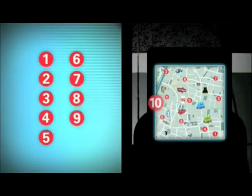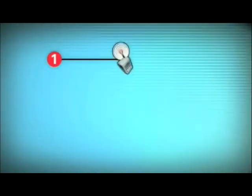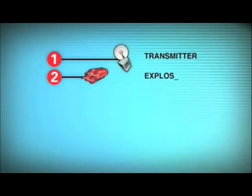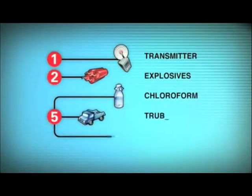The gangster needs certain objects for each crime. For example, at location 1 the gangster needs a transmitter; at location 2, explosives. At some locations he needs 2 or even 3 objects, such as at place 5: chloroform, a truck, and a knife.